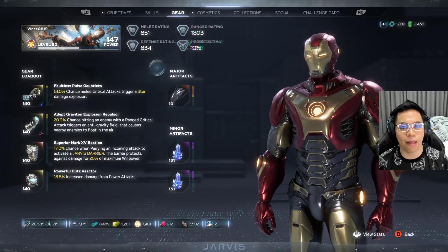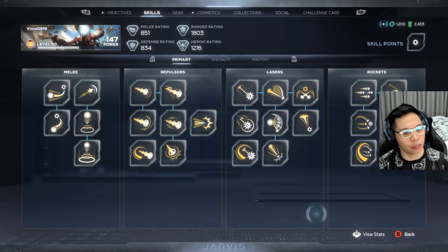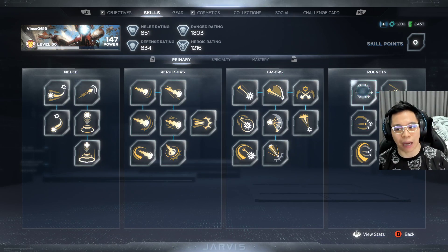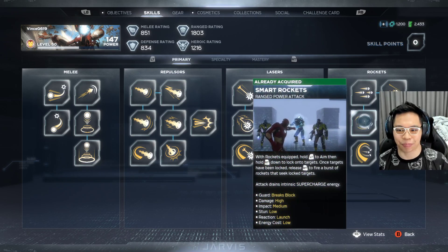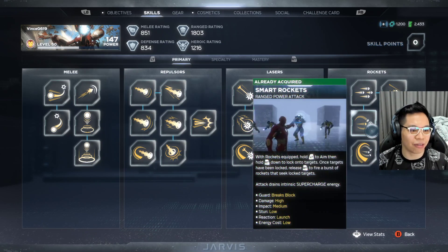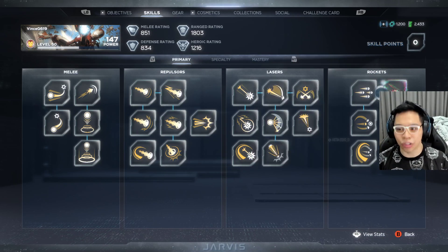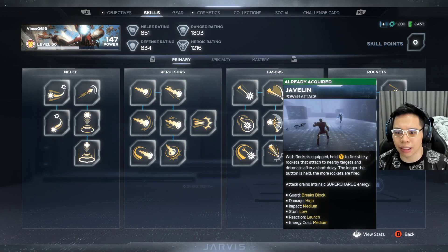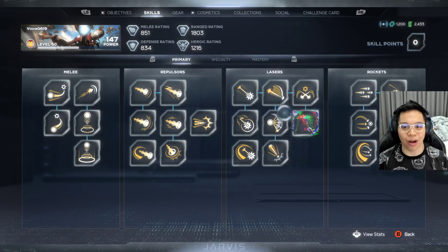I'll show you the skills now — we won't look at gear. For the primary, once you get up to level 50 you'll get everything. I recommend rockets — they're the most powerful. I wouldn't bother with the flares or the smart rockets. Just get the ability to shoot rockets, which is the first one. The rest are power attacks more for melee, so once you get the first one you're good.